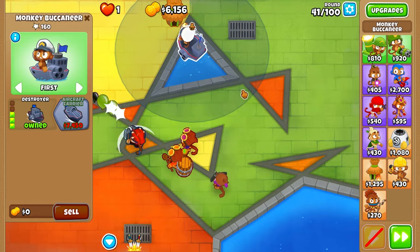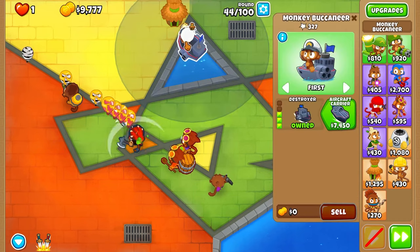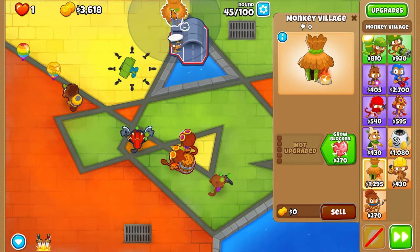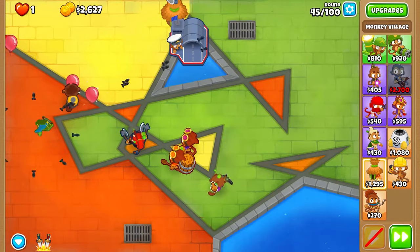If you guys are enjoying this and already made it this far, subscribe - I just want to do more of these kind of fun challenges. Aircraft Carrier - boom. Now Carrier Flagship is going to go crazy without a doubt. We just get Row Blocker and Radar Scanner - so now this guy can see camo ones. We'll get MIB soon because that will help out too.